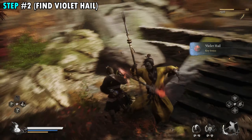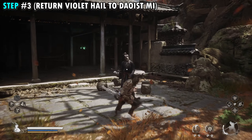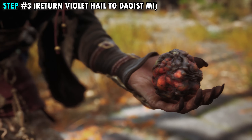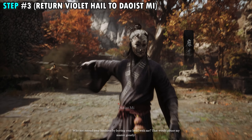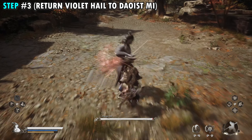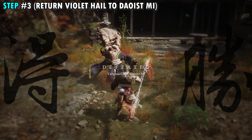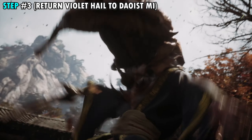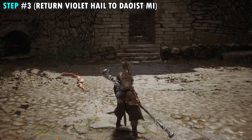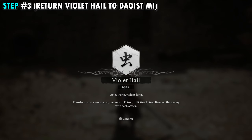Once you get that key item from whatever enemy that you get it from, make your way back over to the NPC, and you'll have the option to deliver it to him. Go ahead and give it to him — it'll cue a cutscene, and it's going to start a boss fight with him. For some odd reason, he wants to fight you now. This boss isn't too crazy; he does have a decent amount of health, but once you're able to defeat him, you will get another cutscene, and after that you will get your reward, which is going to be the violet hail spell, which is pretty cool.